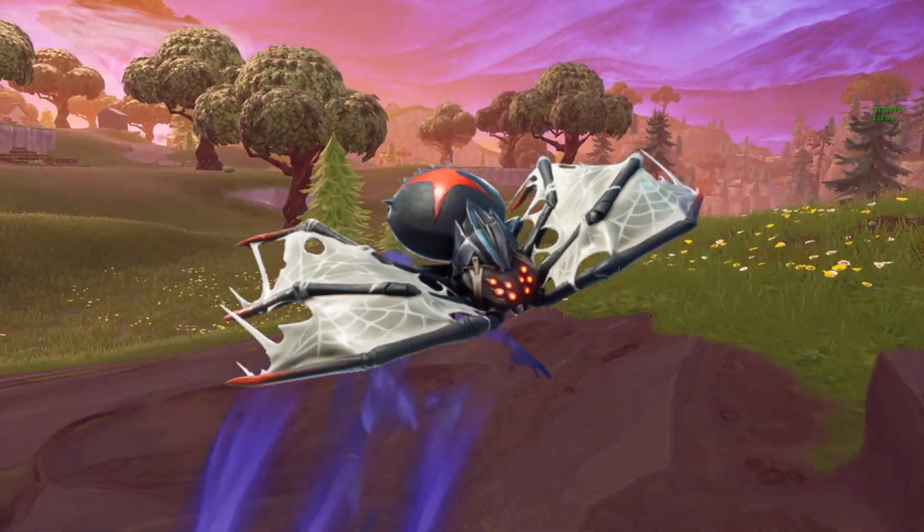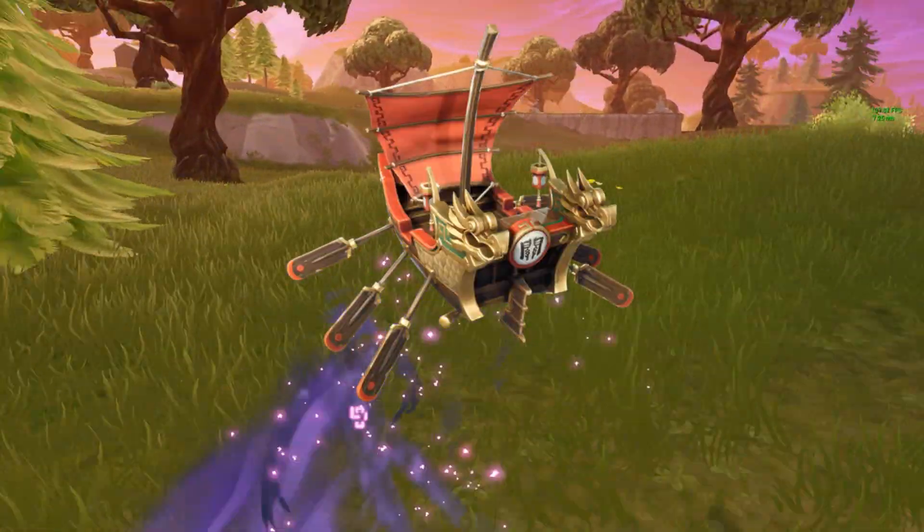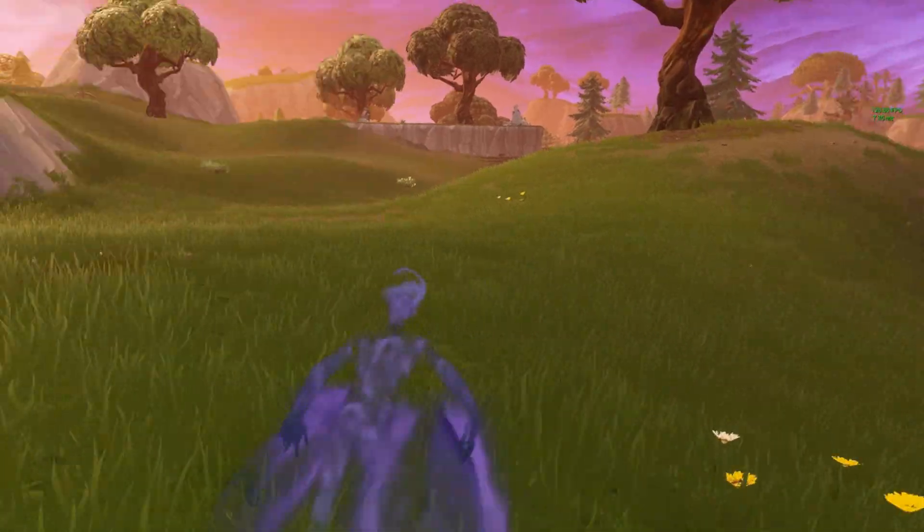Moving on to gliders — I don't know the rarities of the gliders, but if I find out I'll update you guys in the description. The first glider is the Hatchling, and the second glider we have here is the Divine Dragon.